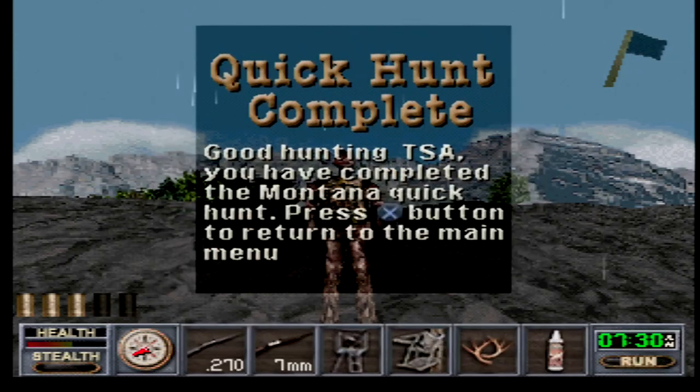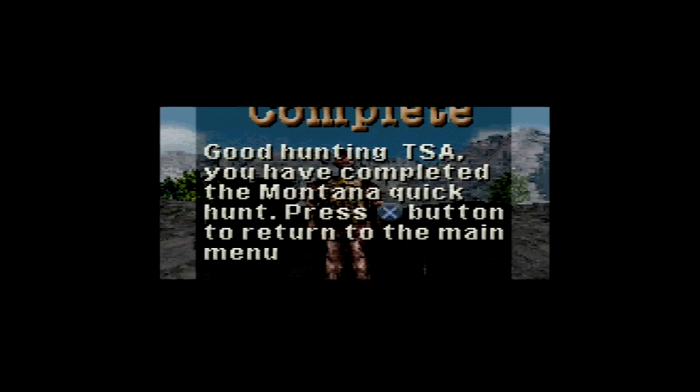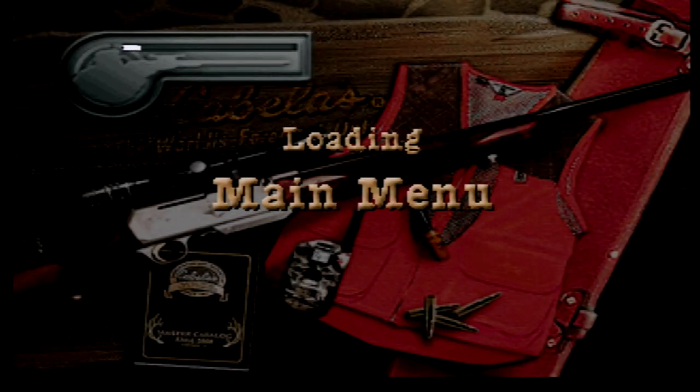Game points. Quick hunt claiming — complete. Good hunting. You have completed a Montana quick hunt. Push the X button to return to main menu. I don't know how I'm supposed to turn on the X-ray mode; I was kind of disappointed — it wouldn't let me turn it on. No game, but I got one!